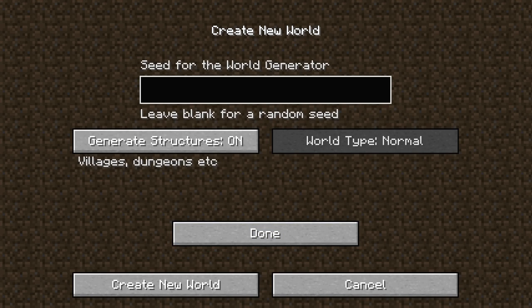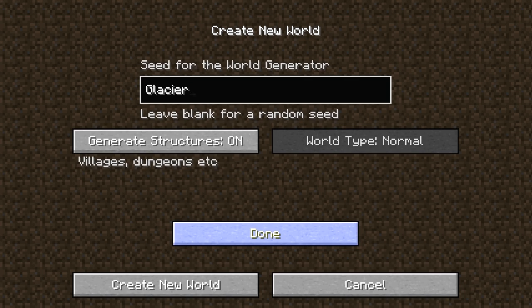Let's use a seed, shall we? What's the name of that one popular seed that everyone loves? Glacier. That's it. Glacier — that's how it's spelled, right? I think that's how it's spelled. Mode: creative. Great, new world.